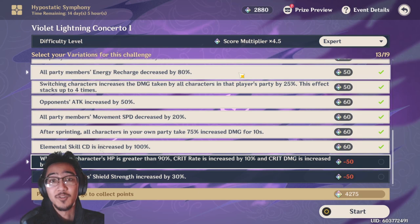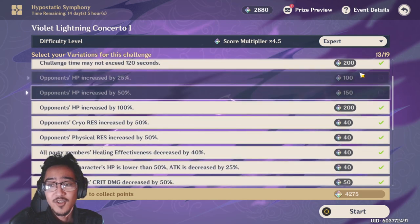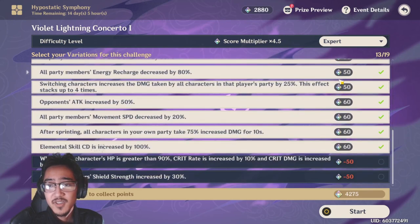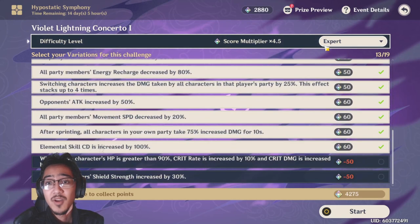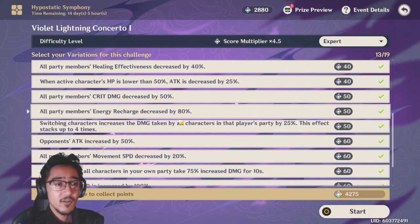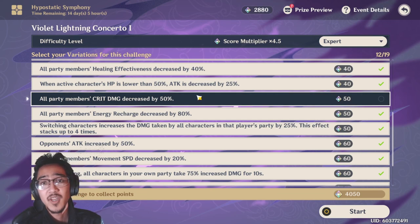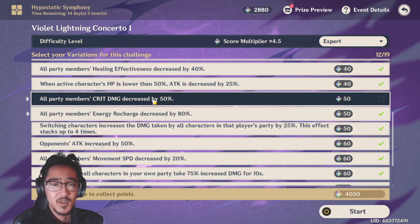Here's what you should keep in mind when choosing your modifiers. First, make sure all the modifiers are checked on with the hardest difficulties, and then we're going to start removing them one by one until we get to that 2,800 mark. Think to yourself: what can you take and what can't you take? A good one to start off with is removing the crit damage decreased by 50% modifier.